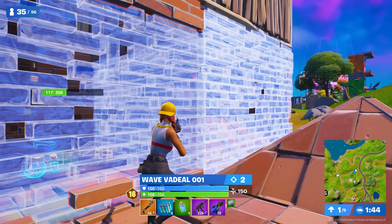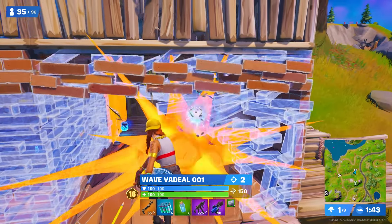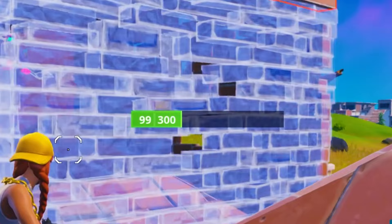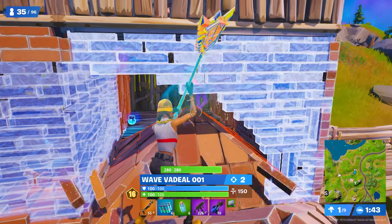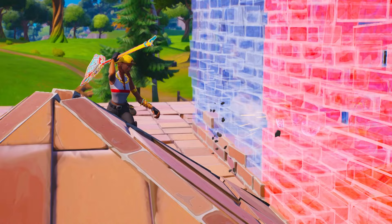To start this fight, there's a really small intricacy that he does while wall replacing that I think most people should implement into their gameplay. Notice how the wall is 99 HP and one pickaxe swing will do 75. So he hits a small pump shot which lowers it down to 42 HP, allowing him to wall replace it with one single pickaxe swing.